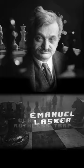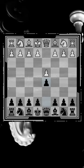It starts with d4, d5, followed by c4 and e5 by black, instantly giving away a central pawn.